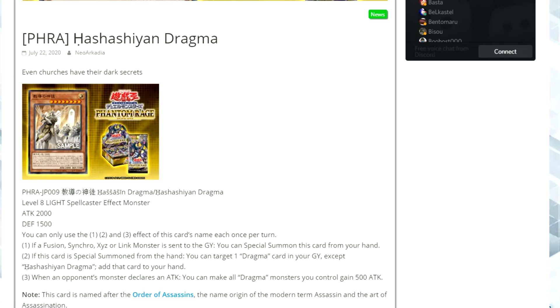Effect 1: If a Fusion, Synchro, Xyz or Link monster is sent to the graveyard, you can special summon this card from your hand. Effect 2: If this card is special summoned from the hand, you can target one Dragma card in your graveyard, except a copy of itself, and add that card to your hand.